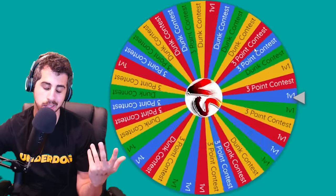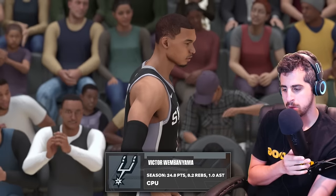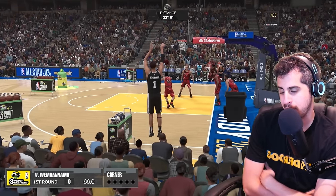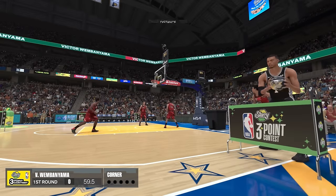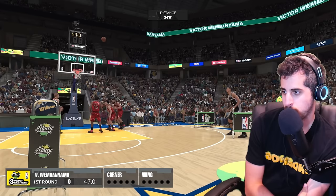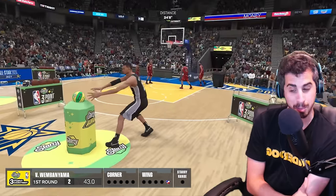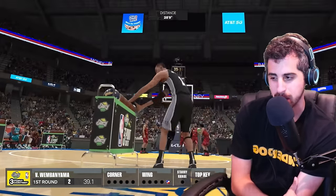Can Shaq lock in and win one challenge? It's a three-point contest — that probably favors Wemby, but you never know. Both their jumpers suck but Wemby's is a little better. Starting off pretty slow for Wemby — nothing going in. This is his money ball rack, so that's pretty important. He hasn't hit a single one so far. He hit the money ball — that's going to help out a lot. And then the starry ball — that's never going in, but that one ball might be enough to win it.